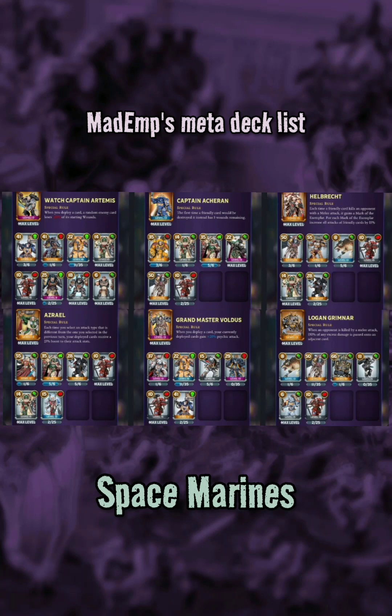Hello everyone, ShintoBean here discussing some more Warhammer combat cards and we're taking another look at Mad Emp's meta deck list. This time we're focusing on the Space Marines who have so many cards in their collection. Currently there are over 160 Space Marine cards in the game. A lot of them do have overlapping roles, but we'll see a number of newer cards that I'm less familiar with and many players may not have at all in their collection. This is assuming you have access to all cards unlocked at a high level and a 200 point deck.